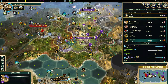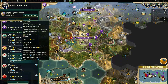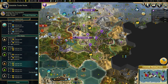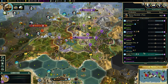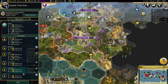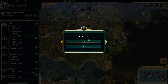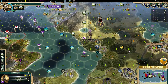Yes, friendly while everyone else hates me — it's funny. We have a caravan here, and let's see if any city state wants a trade route. Panama City and Ife — do we have those? Ife is here, Panama City I guess not, so let's go to Ife.